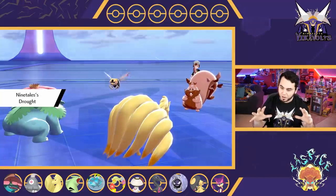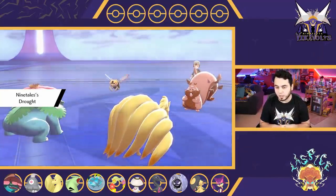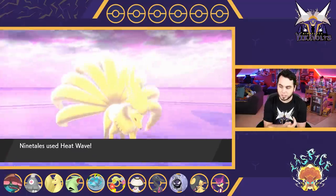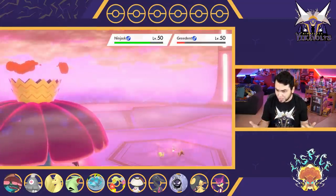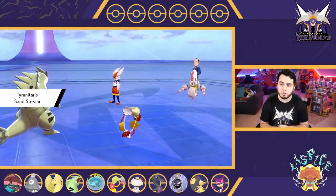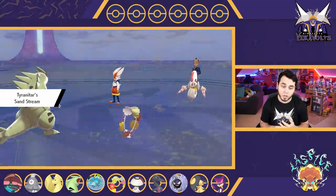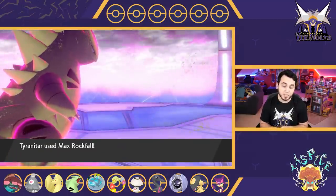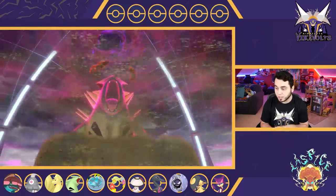Ninetales — the regular Ninetales, the Fire-type. It's like a Song of Fire and Ice in this one. The Fire-type Ninetales sets up Drought to support the Venusaur. Tyranitar can set up Sand Stream — a secondary weather option for Kaycray. And Tyranitar is very scary. This thing is incredibly bulky. If you're not hitting it with Fighting-type attacks, it can take those hits very well and do a lot of damage, especially if it gets a Weakness Policy.